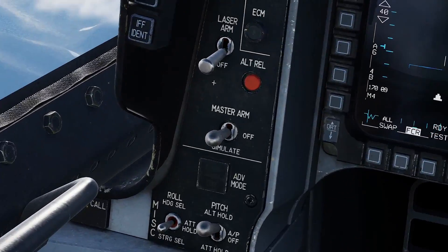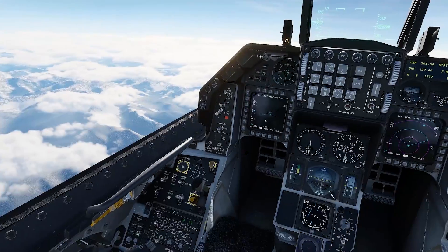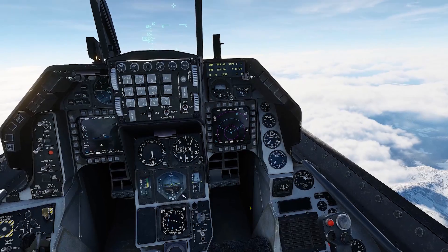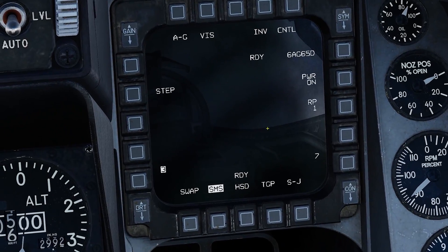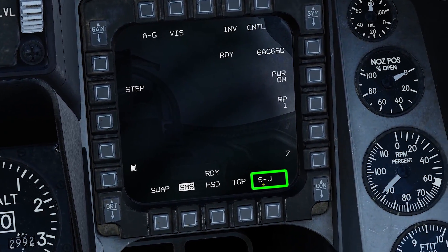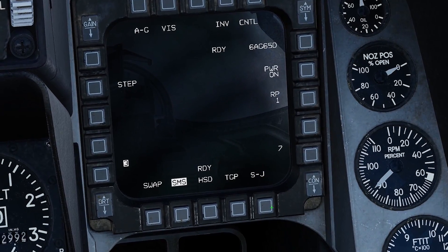First thing, if you don't need Master Arm on, it can just be off — that's fine. Go to your SMS page, which is right here. It can look like this, or if you are in air-to-ground mode, it'll look like this. Either way, as long as you're at your SMS page, you will see selective jettison, S-J, on the bottom right.